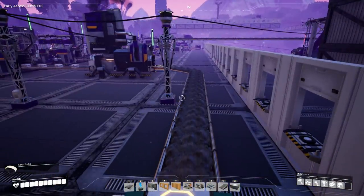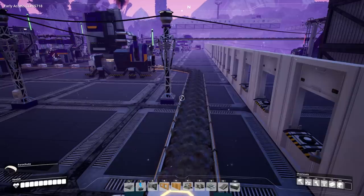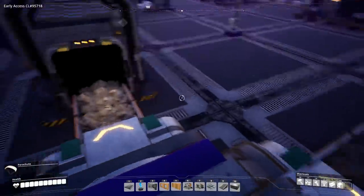The ore goes into a splitter. You'll need the splitters — you'll probably start building this before you have them, but try to build it so that you have room for the splitters. You might have two iron coming in and alternate between them. We now have 30 items going in each direction.